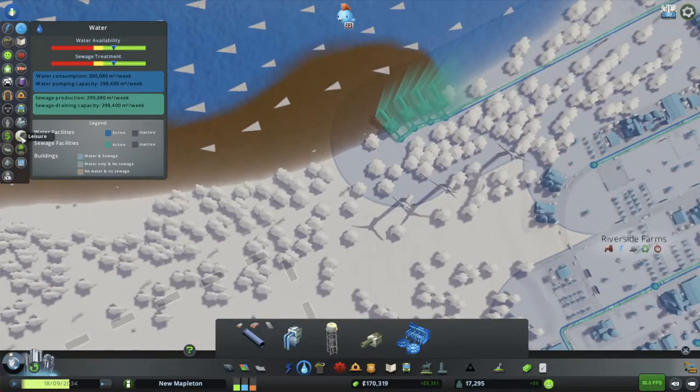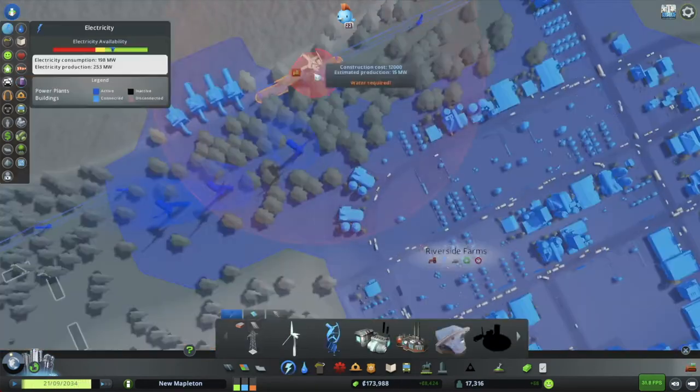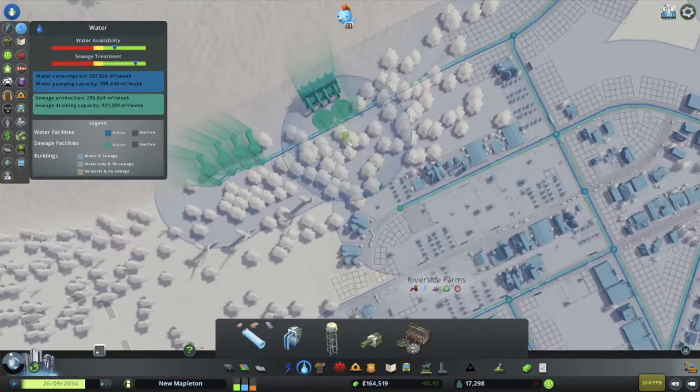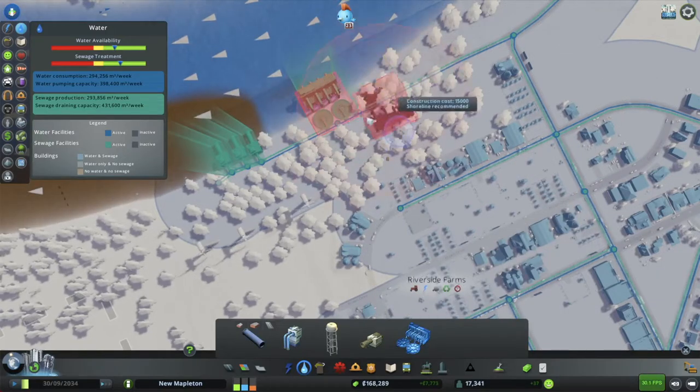Now, in order to maintain realism, I'm going to build these in real time. So this is how it would be done in the real world — you'd have to build your new facilities, connect them, get them operational, and then decommission your old facilities one by one as you have the capacity.